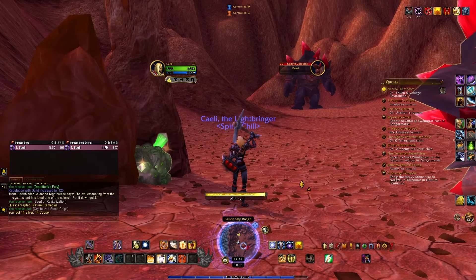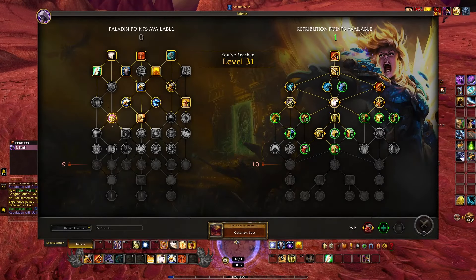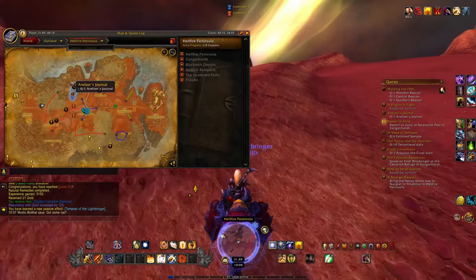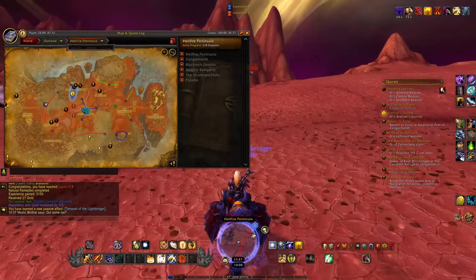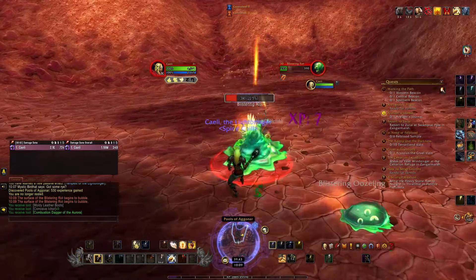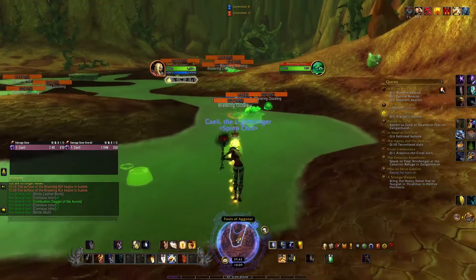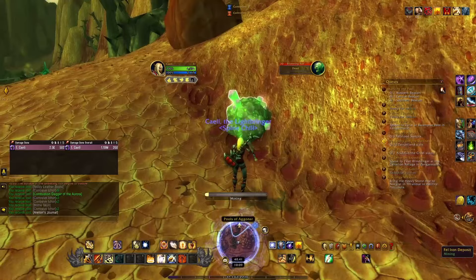Two deposits this close to one another - it can't be! Level 31 and new boots - cannot get any better than that. So we will finally go to the Pools of Agonnar, which I said we would do like a couple of minutes ago, and then we're going to do a little sweep around Thrallmar and then finally reunite at Falcon Watch. We need to kill these slimes because one of the Blood Elves' husbands has gone missing and apparently he died here in the Pools of Agonnar.